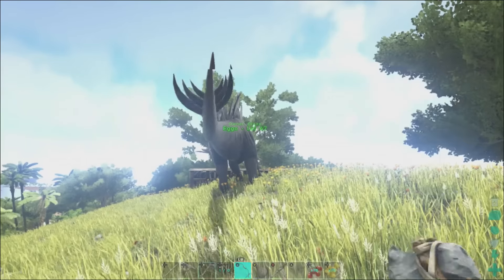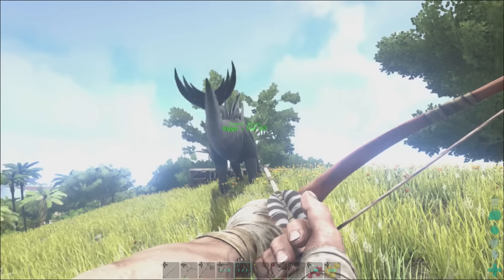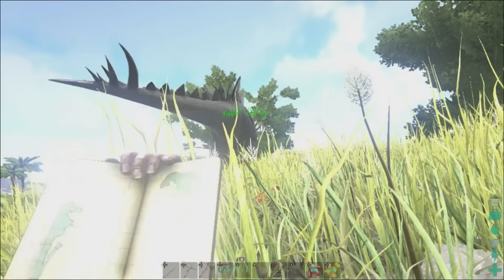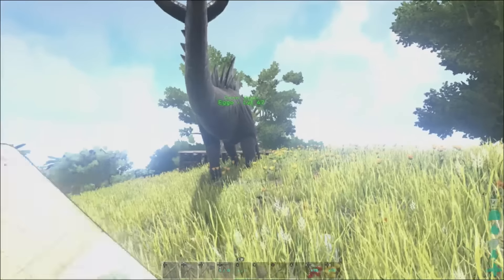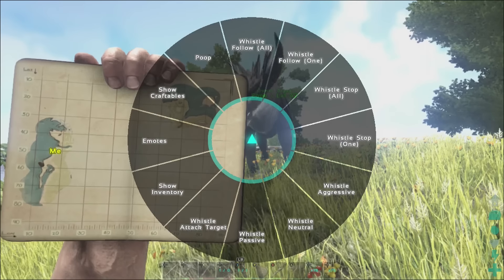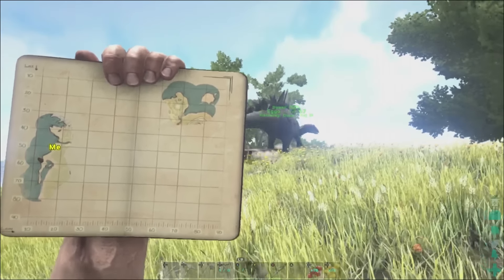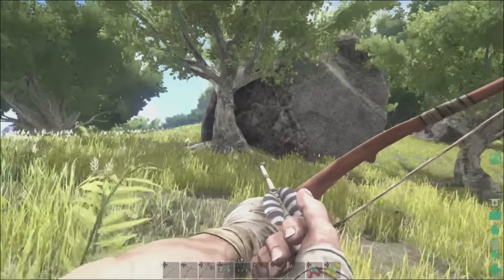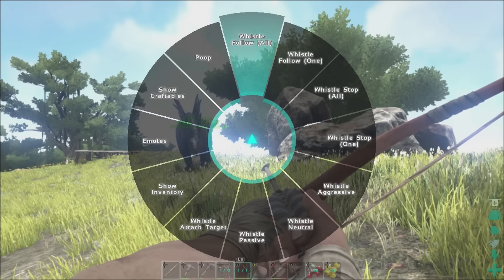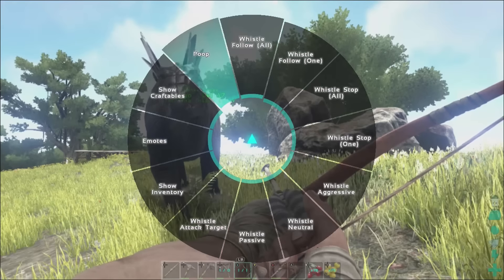How do I whistle again? You hold B and you can whistle follow. That'll get whatever you're looking at to follow you. You can do 'follow all' and that'll call all your dinos in the area, and 'follow one' for whichever dino you're looking at.